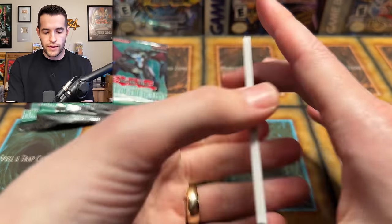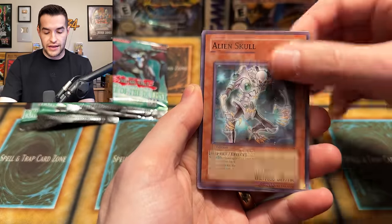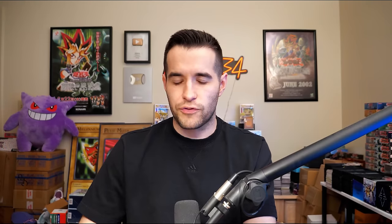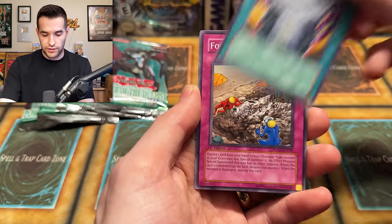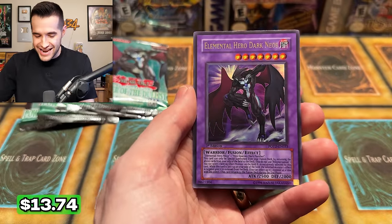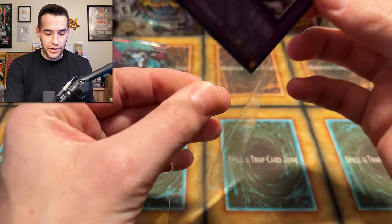We have Decoy Roid — seems like we've gotten all the rares out. Miracle Jurassic Egg, Alien Skull, Ambulance Rescue Roid. It doesn't seem like they're from the same booster box because there's a lot of difference. Fossil Excavation and an Elemental Hero Dark Neos — let's go! What an amazing opening this has been.